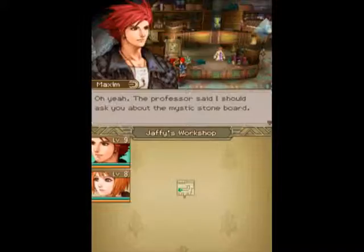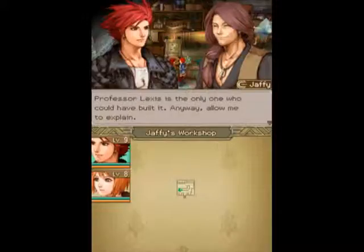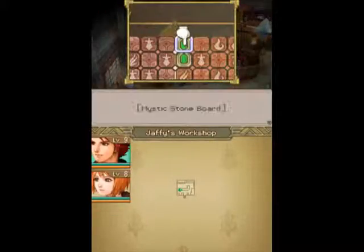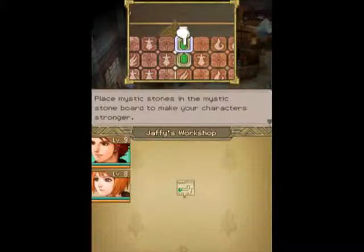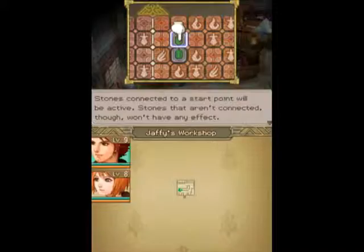Oh yeah, the professor said I should ask you about the Mystic Stone Board. Ah, so Professor Lexus finally finished that! I'm the one who designed the blueprint for it. Professor Lexus is the only one who could have built it anyway. Allow me to explain. Mystic Stone Board — place mystic stones in the Mystic Stone Board to make your character stronger. Place your first stone so that it connects with one of the start points marked by a golden triangle. Stones connected to a start point will be active.